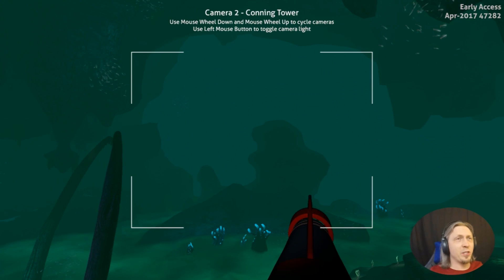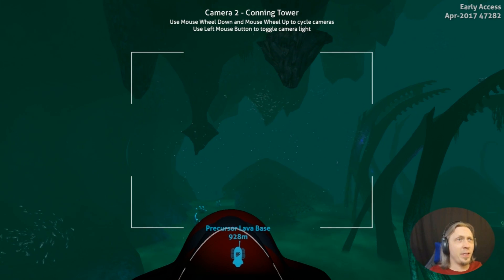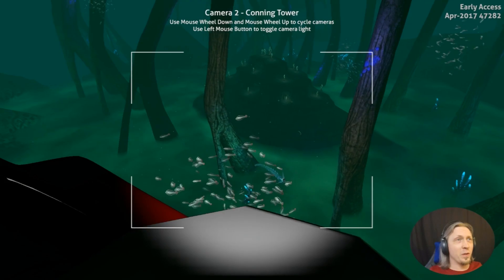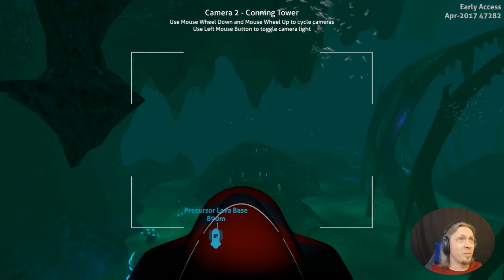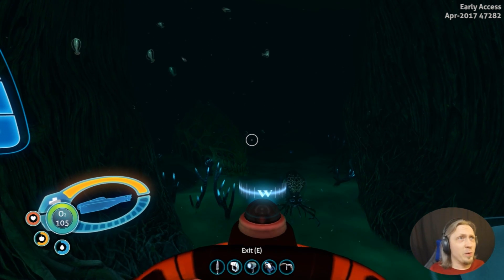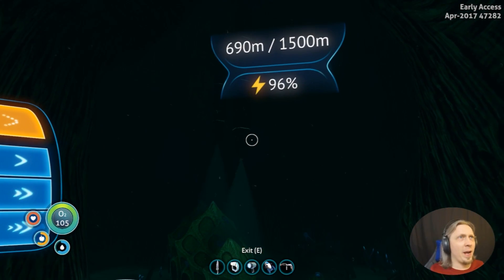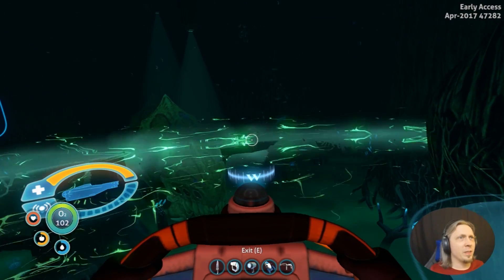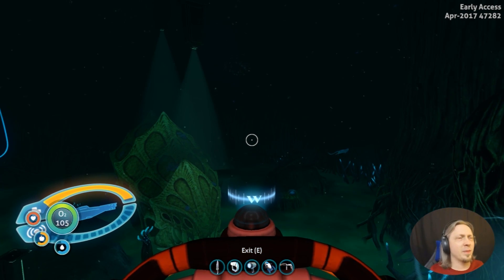I'm just going to scoot along the side of these right here. I'm running in silent mode, so I don't draw attention of those guys — I don't want to be sitting here constantly repairing hull damage. So we're on the right track. I found something new — it's a big skull of some creature I hadn't seen before, and we have Precursor Technology. And now I'm out of power, thanks to the Crab Brain thingy.